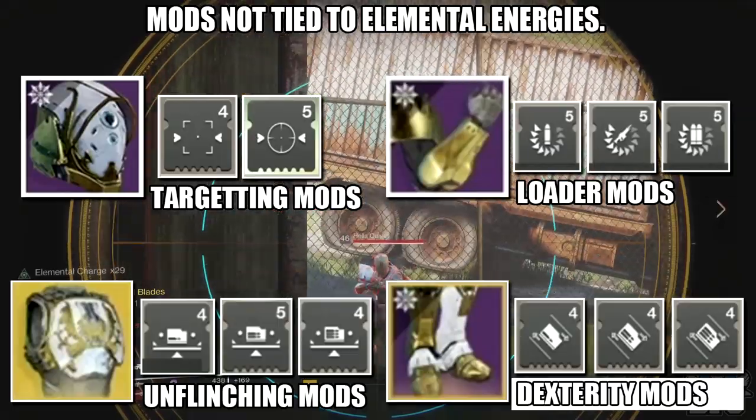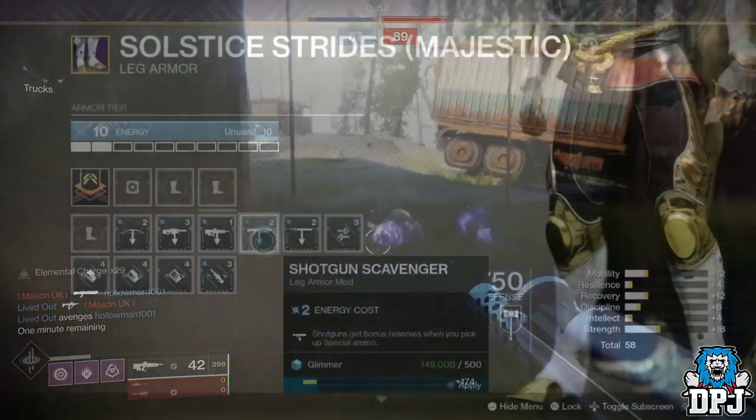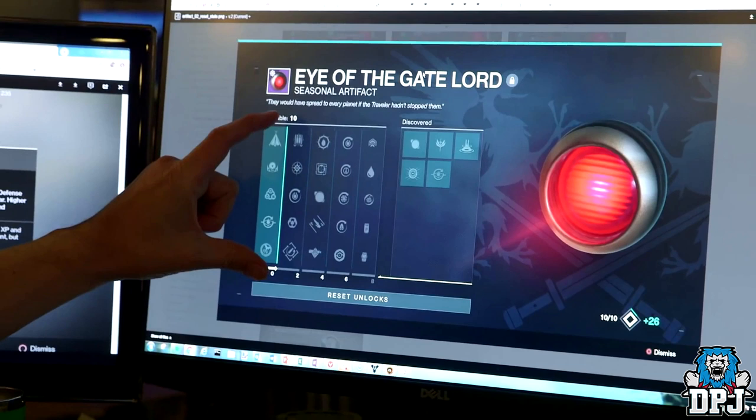Something else I noticed that no one else has spoken about is that dexterity mods are like specific weapon mods and are tied to their corresponding energy elements. Here we see the machine gun dexterity mod with its arc elemental icon. But going back over footage from the ViDoc about a month back, we got a glimpse at the artifact, which reveals it includes weapon mods too. It appears the artifact is another avenue for adding extra perks or mods to our loadouts, with a whole host of additional options.